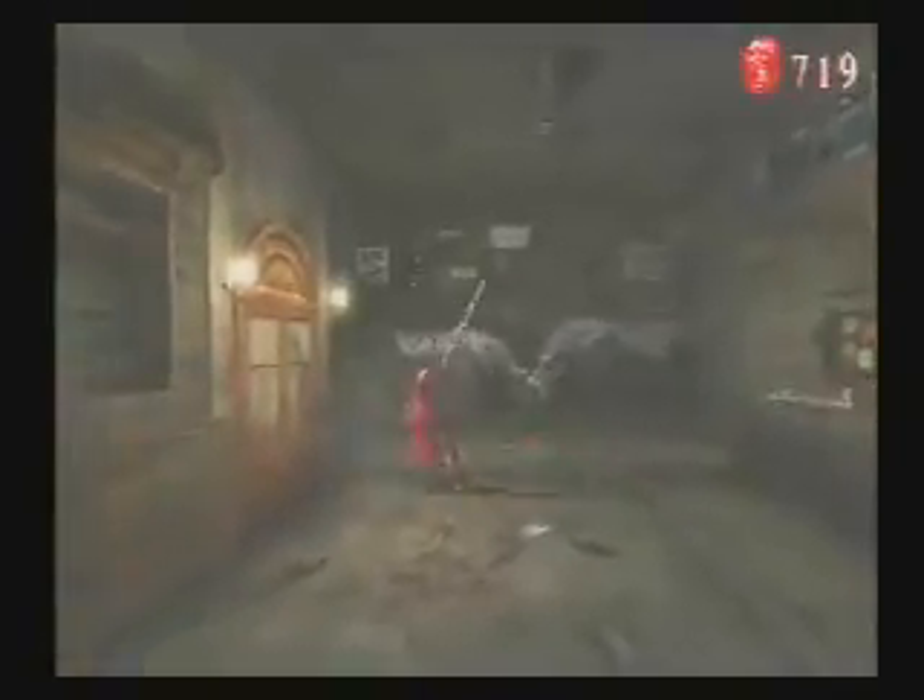I also got a new weapon here — I think it's a shotgun. Break all of this stuff to get more red orbs; everything you can break gives you red orbs or green orbs. You can break a lot of stuff in here — see behind the bar, you can break all the cups, bottles, and stuff.